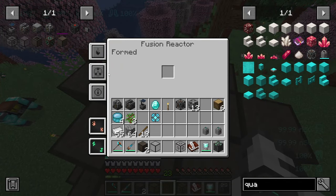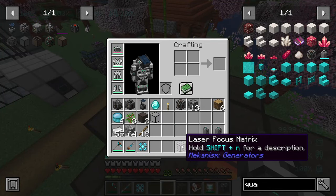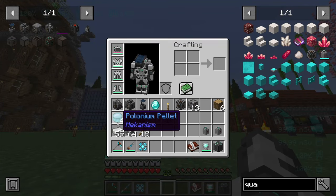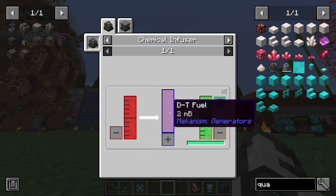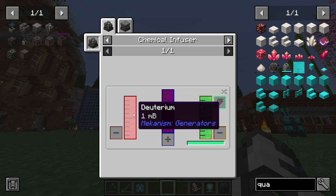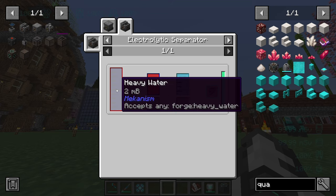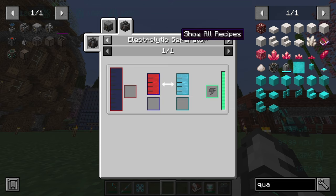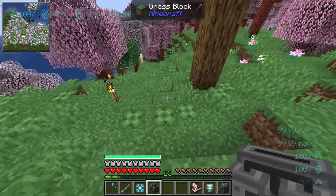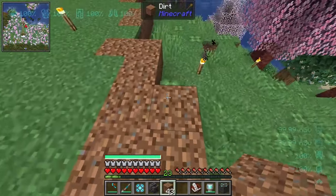Now that the structure is built, I can interact with the controller but can't turn it on yet. Next I need to set up the fuel source. The fuel is called DT fuel, but you actually put in deuterium and tritium separately. The two parts you need for DT fuel are deuterium and tritium. For deuterium you need an electrolytic separator set to take in heavy water, and to get that you put a filter upgrade in an electric pump.